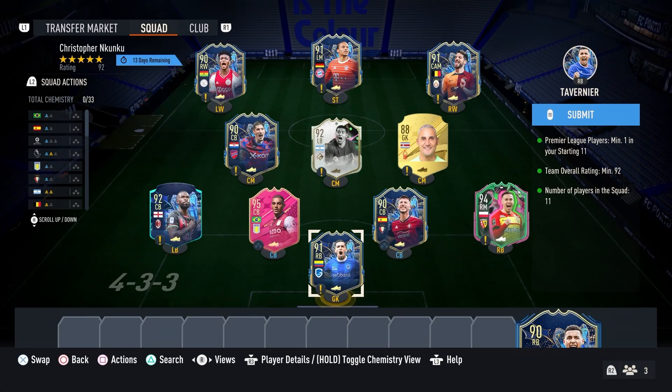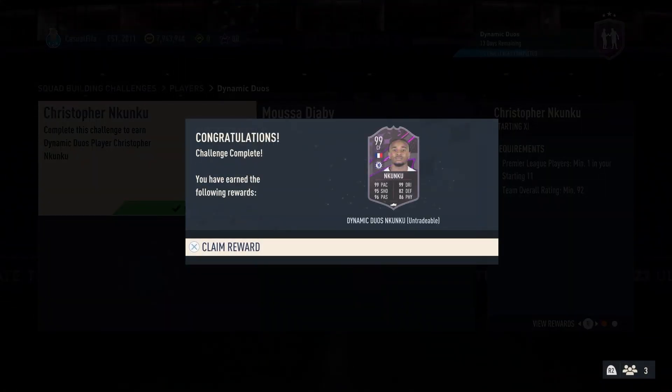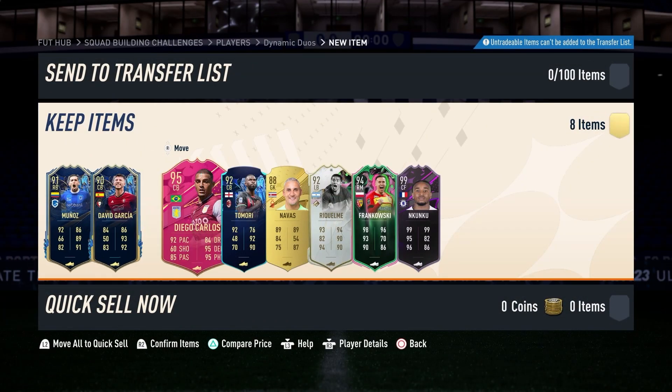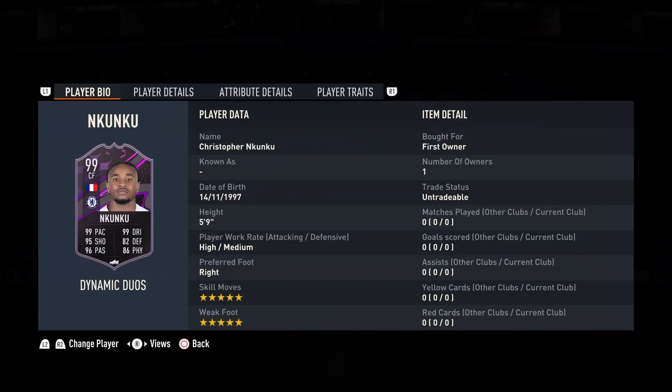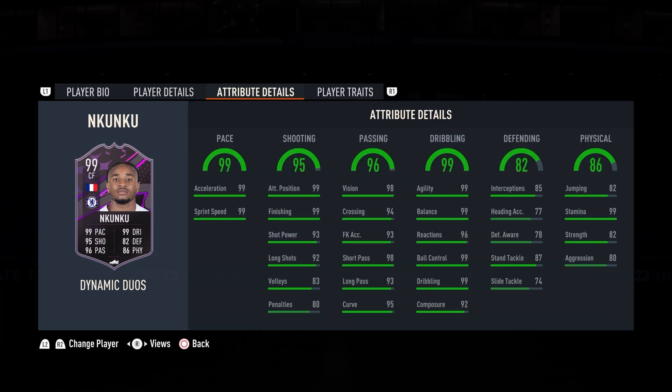I can't believe this - Christopher NKunku only cost a 92-rated team plus a primary league player. What a bargain. This is a 99-rated NKunku for like 80k or so. I put in all these duplicates to get him. This card looks absolutely insane - five-star skills, five-star weak foot, five foot nine, high/medium work rates, center forward. 99 pace, 99 finishing, 99 attack positioning, 92 long shots.